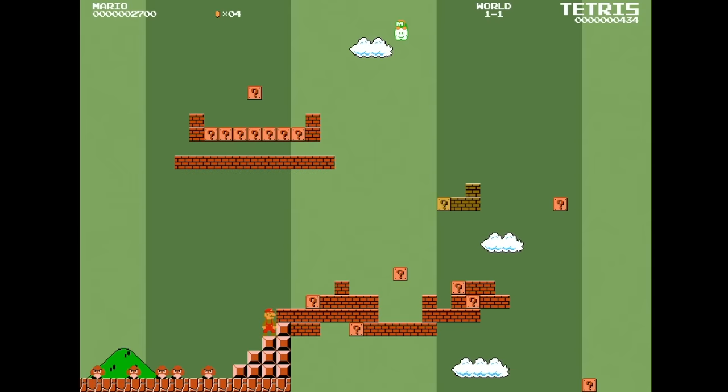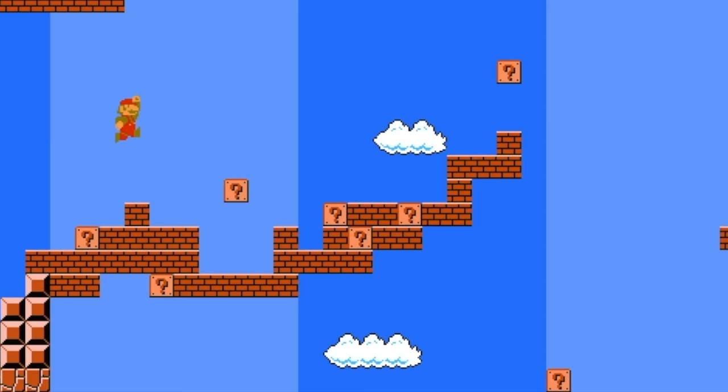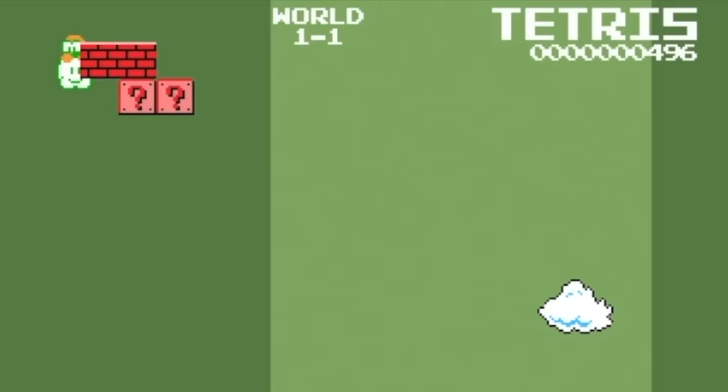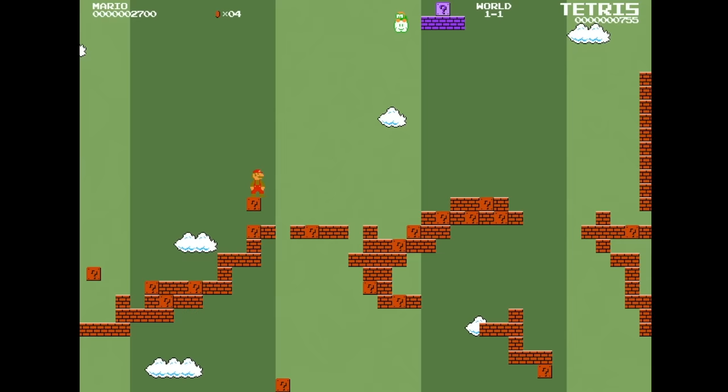Doesn't look like there's much to work with here. Let's switch back and get a little bit ahead. We'll just continue with this for now — it's working. This is such a neat mode. And you have two different scores too — notice at the top right we have a Tetris score, top left we have the Mario score. One more piece, actually let's do two more. Put a piece right here. Oh, we cleared out a row over there. Okay, we need to get going.